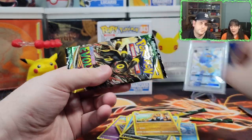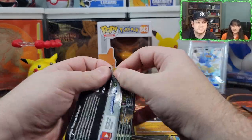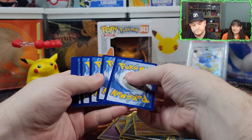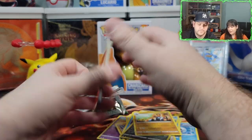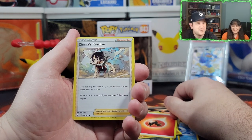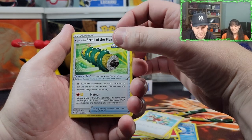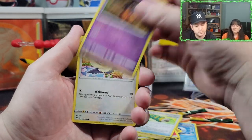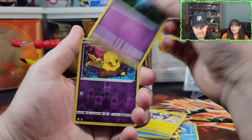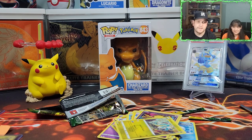Heart of the cards — two packs left! Second to last pack magic. I'm going to clean after this one no matter what. What's the energy? Dark. Wrong! Zinnia's Resolve, Copycat, Rapid Strike Scroll of the Flying Dragon, Pumpkaboo, Rufflet, Lotad, Emolga, Baked, Drowzee reverse holo.